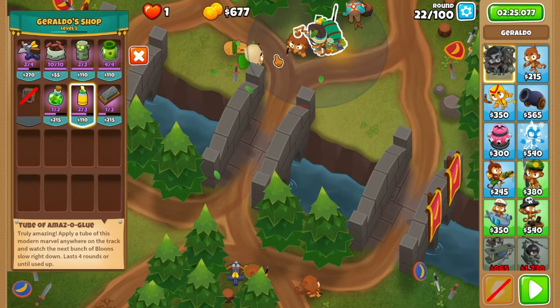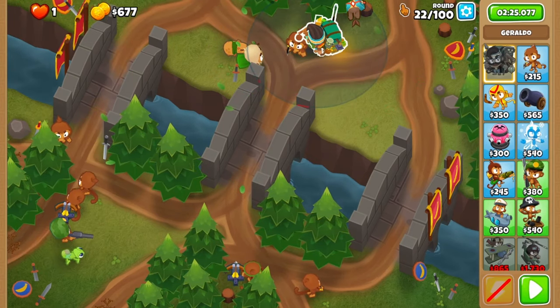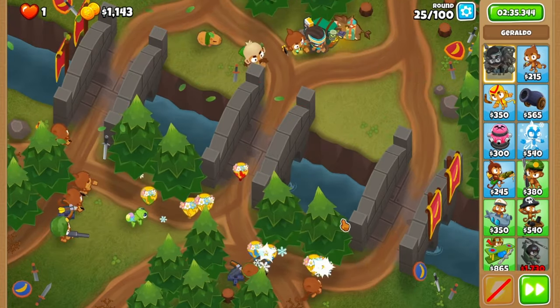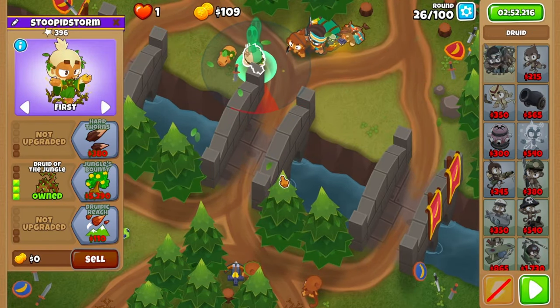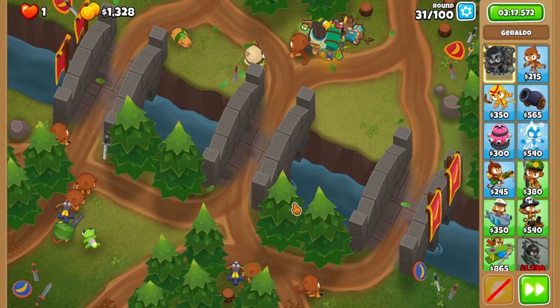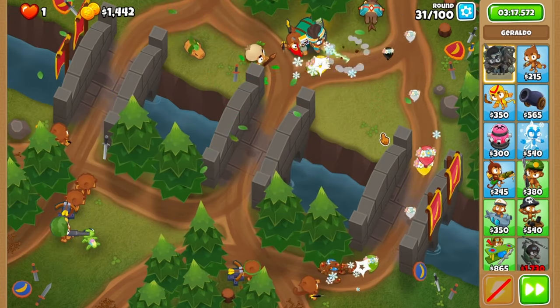Trust me, it's there. Same on 23, another jerry glue. Another spike pile on 24 to catch the camo, and save all the way up to Druid of the Jungle on round 27. Give it Hearthorns for round 28 and you're chilling. Before round 31, add a final spike pile down below just in case of an unexpected leak.